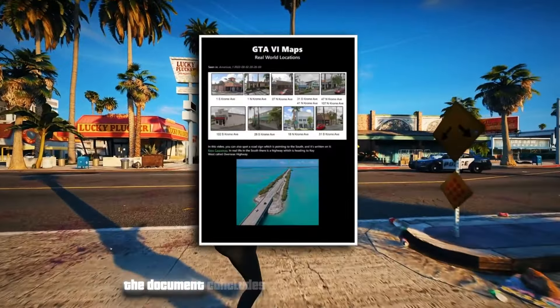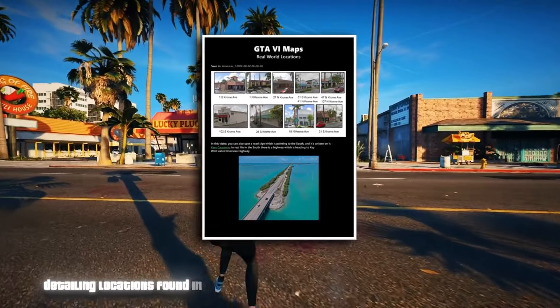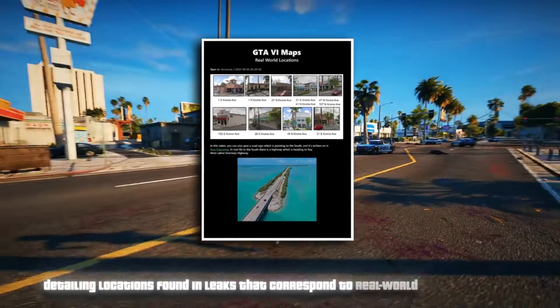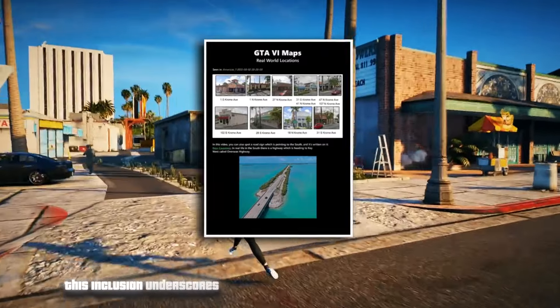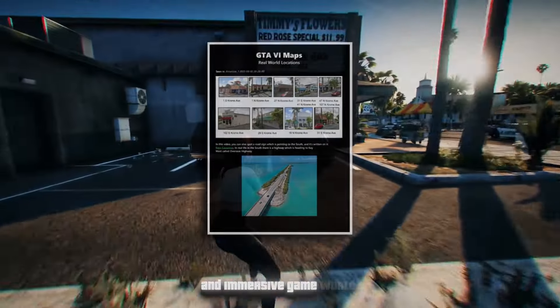Finally, the document concludes with approximately 20 pages detailing locations found in leaks that correspond to real-world locales in Miami. This inclusion underscores the meticulous efforts put into crafting a rich and immersive game world.